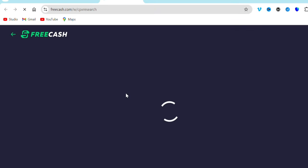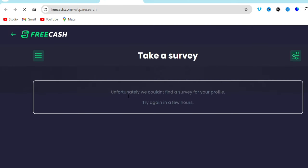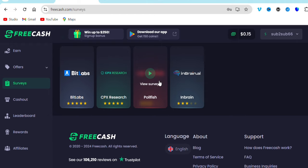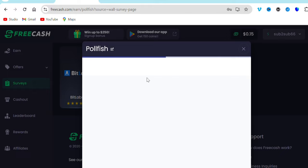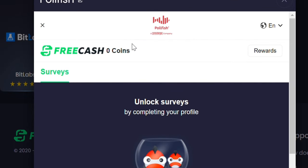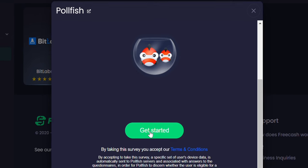I'm going to check the second survey provider. It says 'Take a survey — obviously we couldn't find a survey for your profile.' Some surveys are going to show you this, and one is going to open for you eventually. This one says 'Unlock survey by completing your profile,' so what you just need to do is complete your profile and some surveys are going to be opened for you.